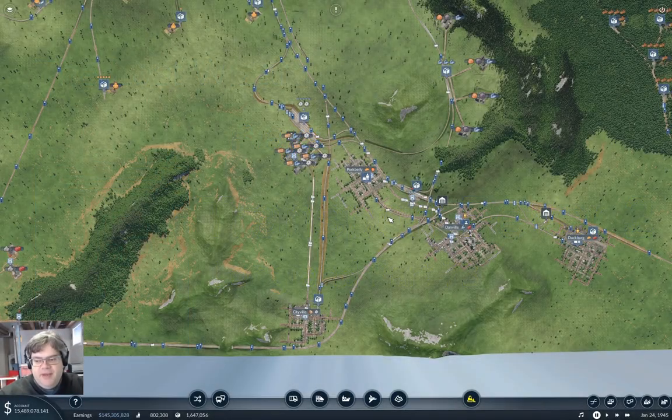Hello everyone, welcome back to Longland in Transport Fever 2. This is going to actually be the final episode in the Longland saga. There's more that can be done with the map and it's still playing pretty well. I might come back to it in the future, but it's kind of getting old and I've just about accomplished what I wanted to do from the beginning. So after 70-odd episodes, I'm going to give it a rest.